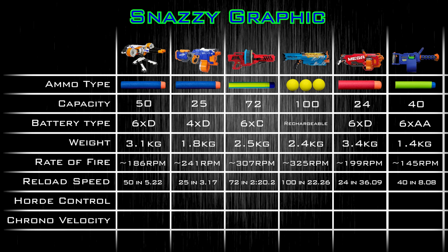Keep in mind this comparison isn't perfectly equal. Built-in loading systems like the Boomco Colossal Blitz and the Mega Mastodon aren't as easy to reload. But then you have something like the Rival Nemesis that doesn't require mags and is super fast to reload — and you don't have to pay for extra magazines like you would with the Rhino Fire. But that category is now finished.